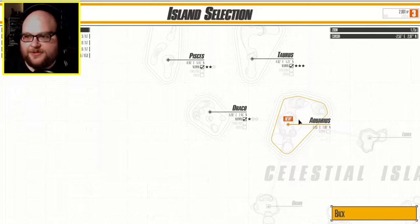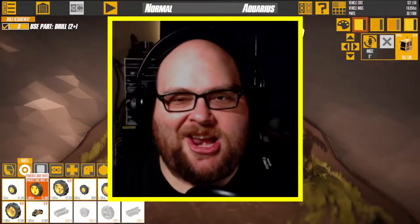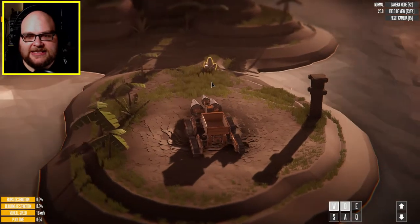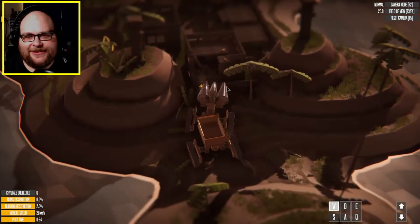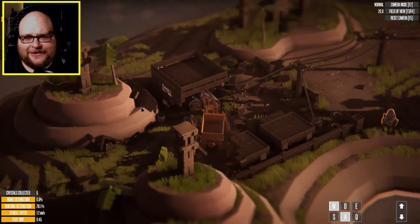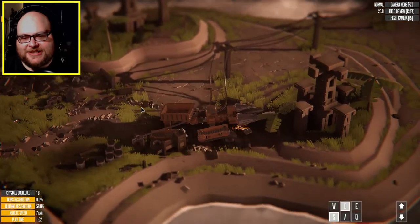Aquarius. Let's do this. Let's see if any of these showcase vehicles have a drill on it. Oh yeah, here we go. Turbo mini driller. Alright, let's do this. Collect 40 crystals. I'm gonna guess this is a crystal right here. Yes. Nice. More crystals got.